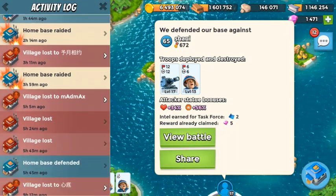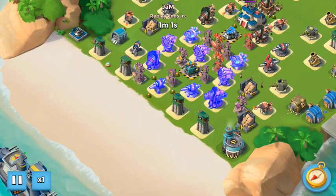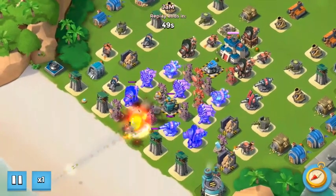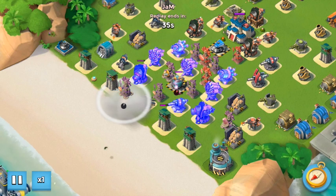Getting back to what I was talking about with defending — this is a good example of the mines hiding behind statues. It makes a real difference. He's clearing a little bit behind the HQ. The obvious one's up the front. So all those statues in the middle actually have mines behind them.